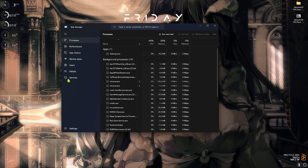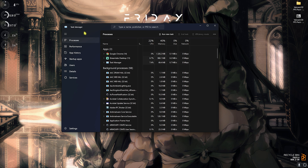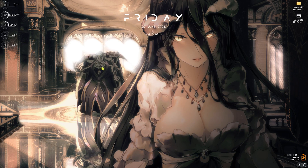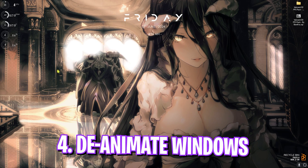Step number three is disabling startup applications. Press Ctrl+Shift+Escape to open Task Manager, go to Startup Apps, and disable all unwanted applications you don't frequently use. This ensures fewer applications and services run from boot, and it will also reduce your last BIOS time.